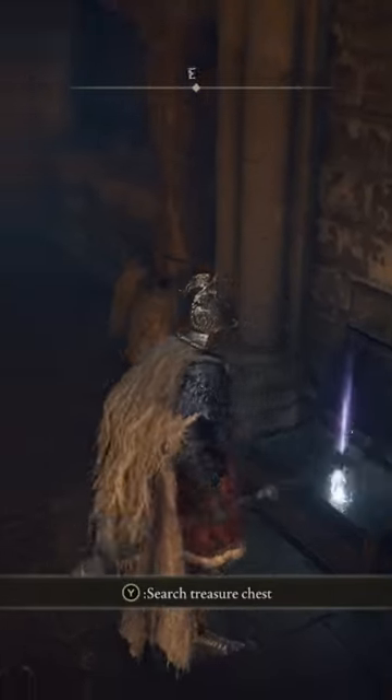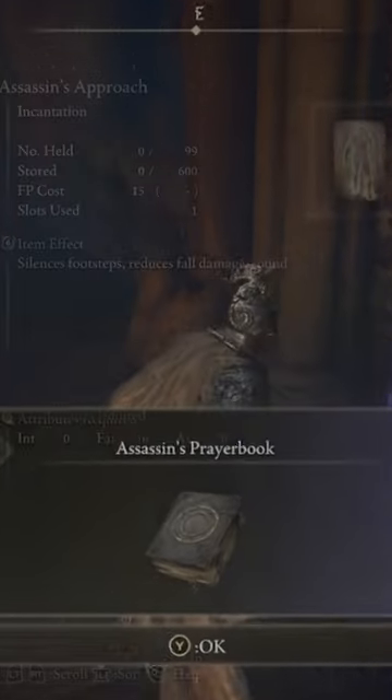As soon as you run in, the Assassin's Prayer Book is going to be sitting inside of a chest. Open that chest, and the prayer book is yours. This prayer book is going to allow you to learn Assassin's Approach and Darkness.